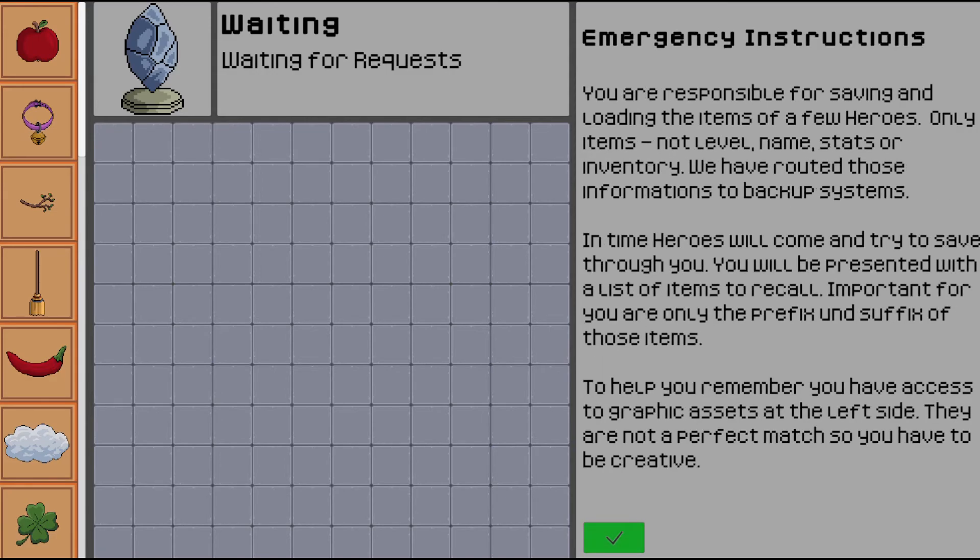The emergency instructions say you are responsible for saving and loading the items of a few heroes — only items, not levels, name, stats, or inventory. We have routed that information to backup systems. In time, heroes will come and try to save through you. You will be presented with a list of items to recall. Important for you are only the prefix and the suffix of those items. To help you remember, you have access to graphic assets to the left. They are not a perfect match, so you have to be creative.